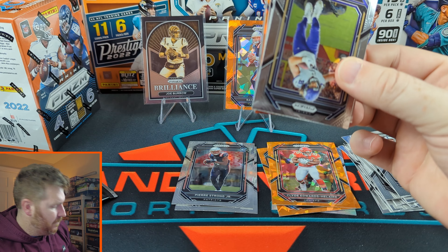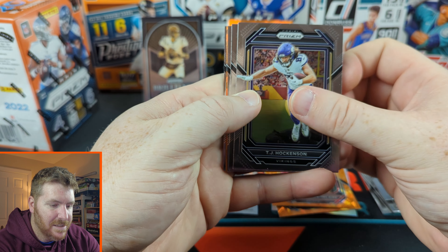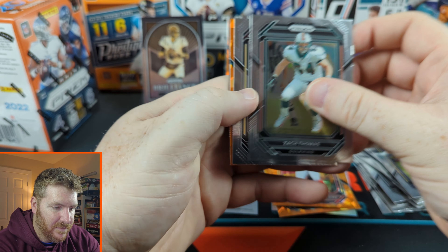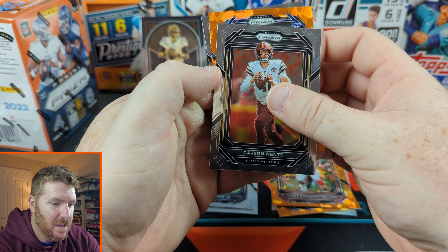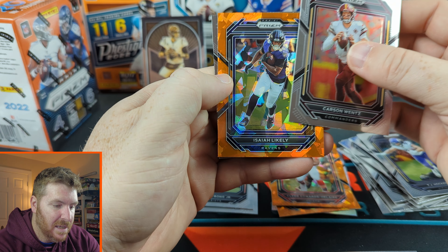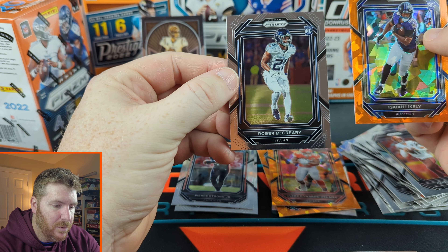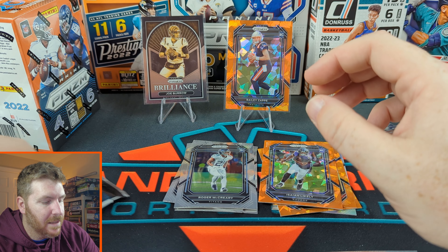A little willy-nilly with all these cards. TJ Hockenson! Zach Thomas for my PC — love that. Carson Wentz, probably not many people's PC. A purple rookie — Vikings? Nope, Ravens: Isaiah Likely, and Roger McCreary rookie. Alright, so we got a rookie. Last pack of the first blaster.